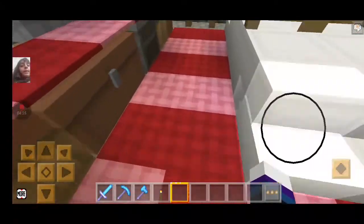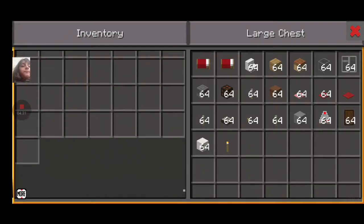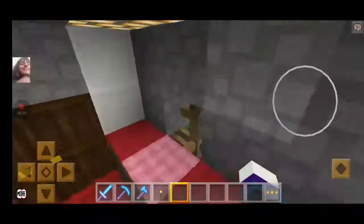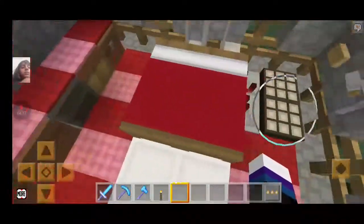Yeah, I have an idea — you see this chest? It's red, for mom, so I need this chest. I have a full chest of stuff. And we got a crafting table!